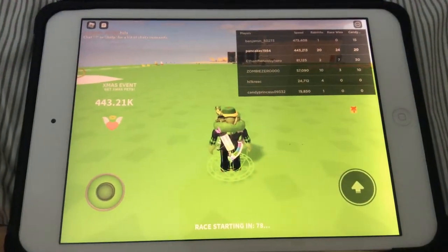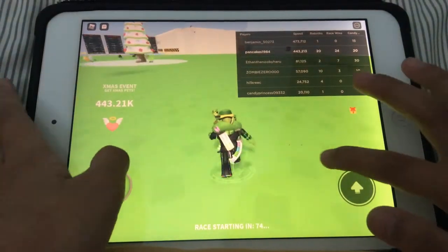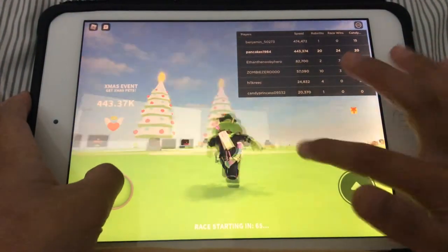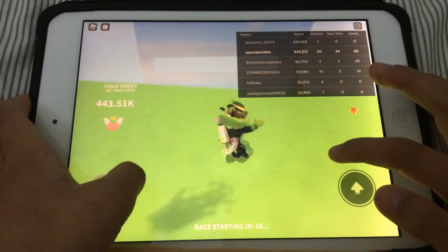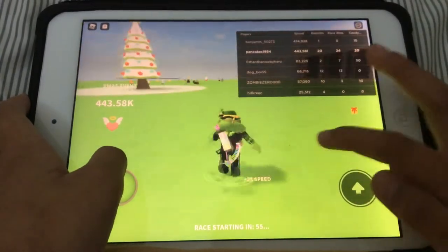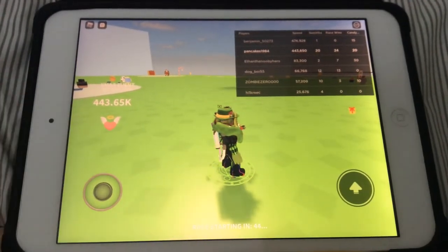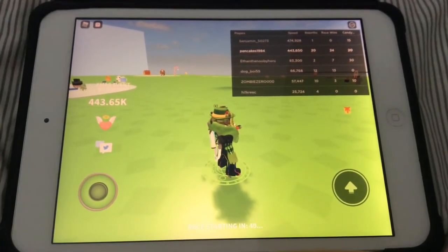Somebody wants to trade with me — never mind, that trade didn't go through. Wow, I can see through. Is that where the race is? I didn't notice that. Okay, there's a little portal.